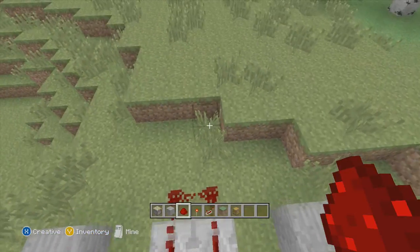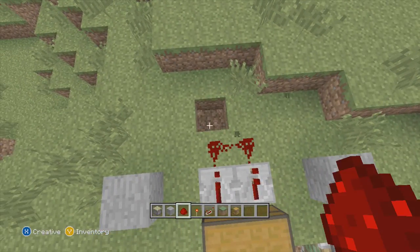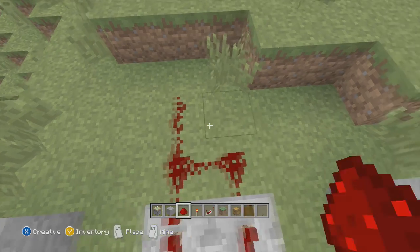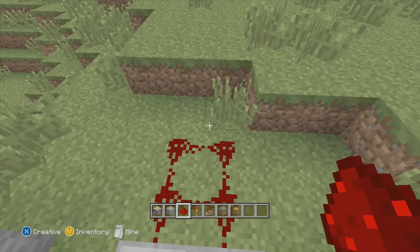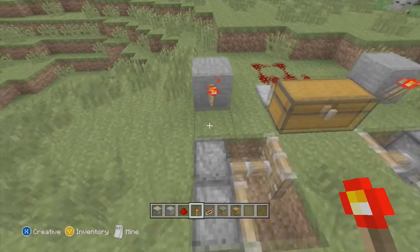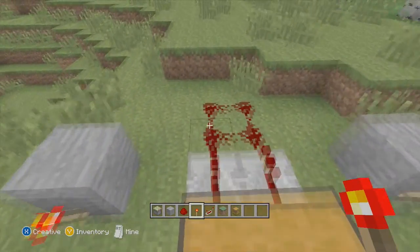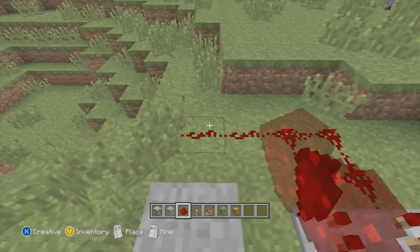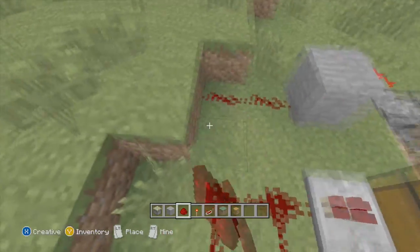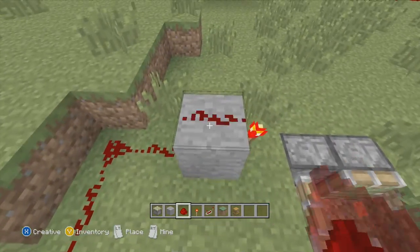Then you place redstone like I'm doing right now. Don't break this block — you have to place it right here. You place down four redstone dust over here, and on the block you placed over here you put down two redstone. That makes the pistons pop out. You connect it with the redstone dust, placing it down like this on the other side as well.